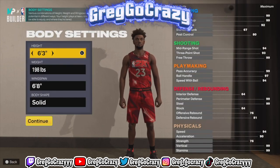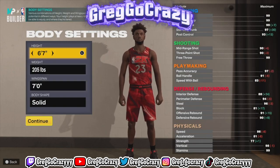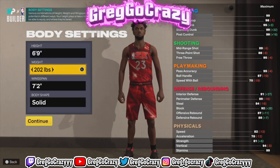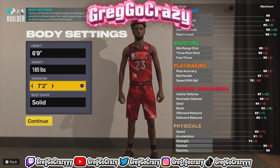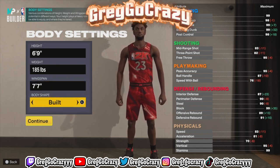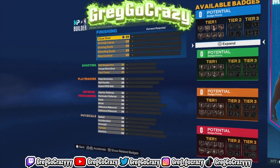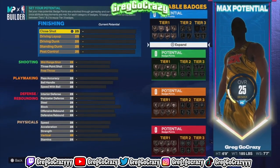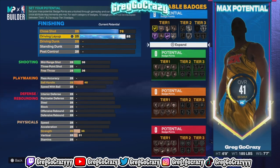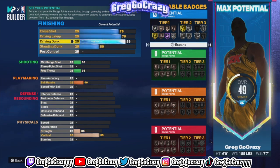As you can see by the title and the thumbnail, you need to hurry up and make this 6'9" point guard build. This 6'9" point guard build is going to go crazy right now. I made them 6'9" lowest weight and maxed out his wingspan — I put it at 77. I did get this build because I seen Grinding Made It and FlowMeasy; he's the original person that made this build.